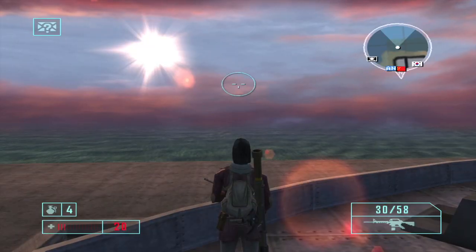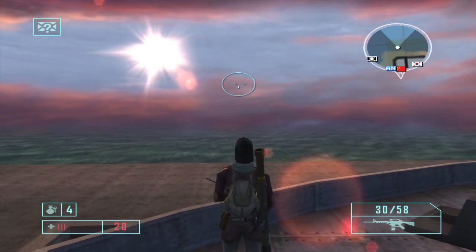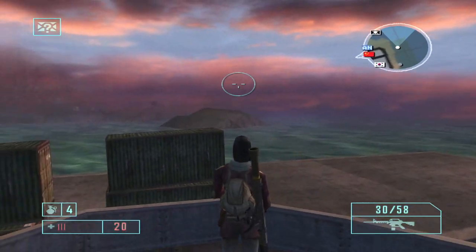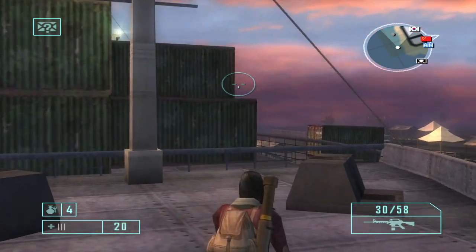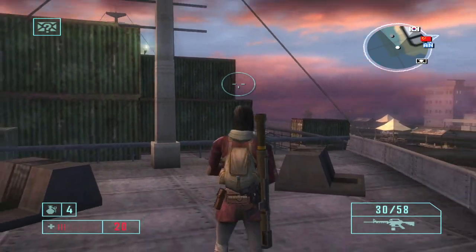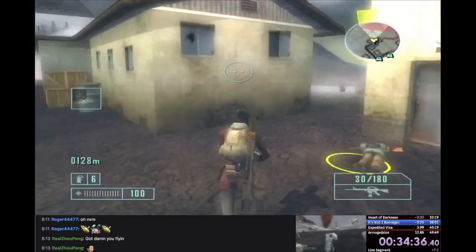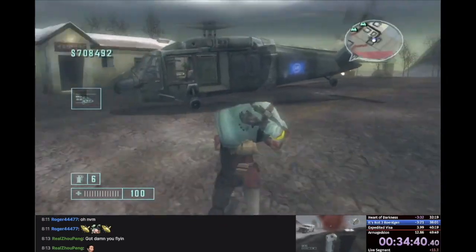The easiest way to pull this off is to make sure that the camera is facing a different direction than your character model when you initiate the crouching animation. When you crouch, your character model will always turn to face the exact direction of the camera. If you're facing the same direction as your character, the crouching animation occurs instantly. But if your character needs to turn slightly before fully crouching, that gives you a decent window of time to tap the action button and pick up the HVT.